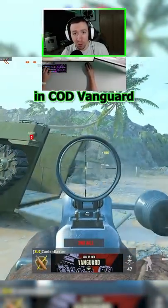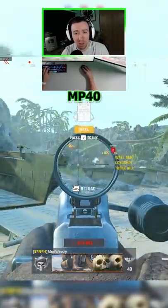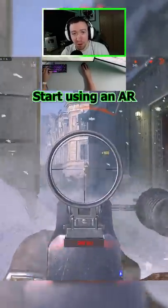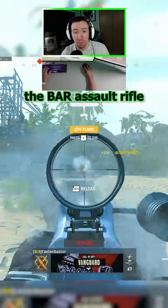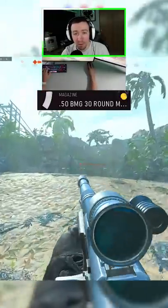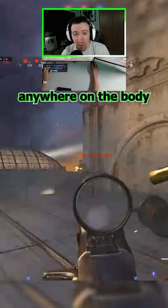You're using the wrong gun in Call of Duty Vanguard. Stop using the STG, the MP40, or the Automaton. Start using an assault rifle that will two-shot kill anywhere on the body. The BAR assault rifle with the .50 cal VMG ammo will two-shot anywhere on the body.